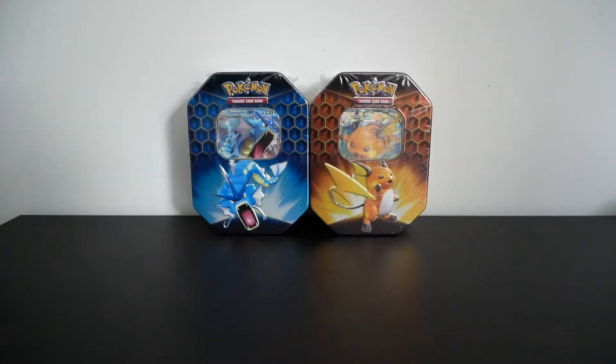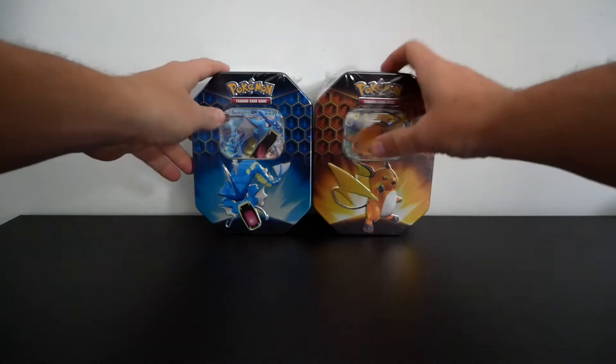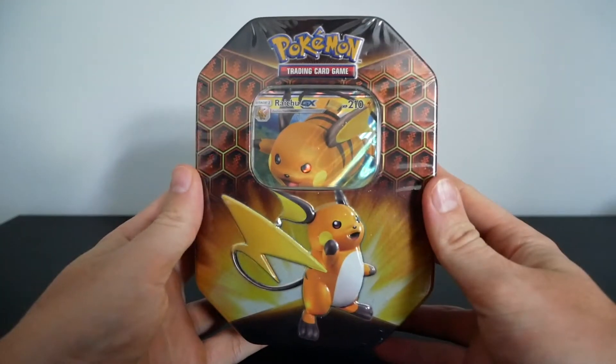Welcome back to the fifth video in this series. We're going to be opening up another Hidden Fates tin today. We've come full circle — we've just done the Charizard again, so this time we're going to be doing the Raichu.